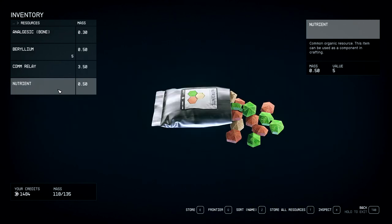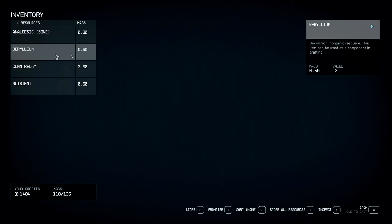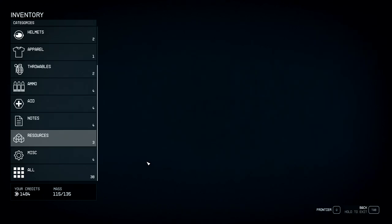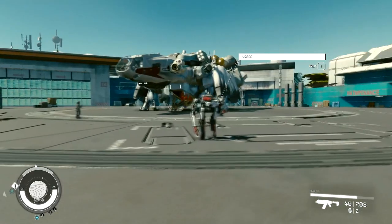If you right-click, you can set quantity amounts right there. Go ahead and select 'store all' and there we go.